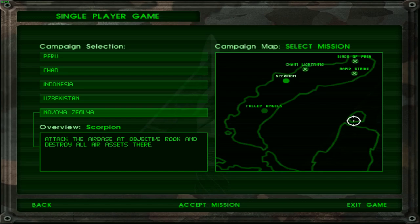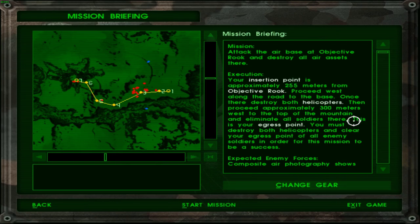We don't know until we begin this mission, and speculating beforehand is a foolish endeavor. So mission: attack the air base at objective Rook and destroy all air assets there. The map seems rather straightforward, not too difficult. I would say that point number 3 is one of the objectives — the primary objective — because this seems to be the only campaign with multiple objectives per mission.